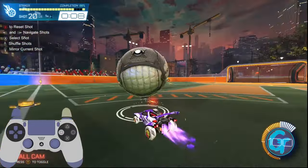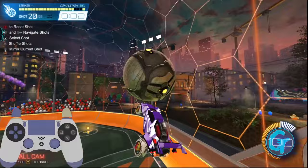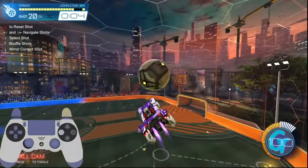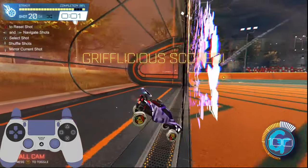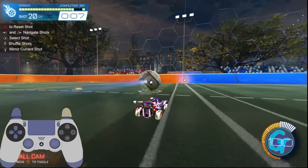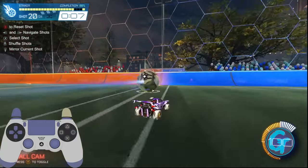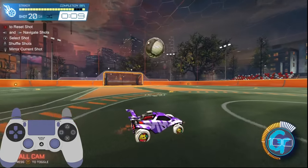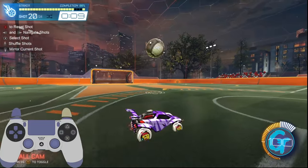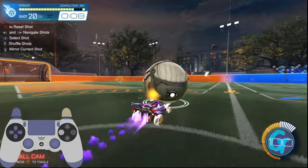Shot 20 employs all of the exact same techniques from shot 19, only this time we're going to be using some of the earlier techniques regarding catches on the ground. This shot more accurately represents an in-game scenario where you'll have an opportunity to take control of the ball and set yourself up for an air dribble off the wall. A good tip if you're looking to do this setup quickly is to catch the ball in a sort of pinch towards the wall. Instead of catching it with the side of your car, we're going to use the ball's momentum and redirect it while simultaneously putting it on the ground — timing your contact with the ball just before it touches the ground. It will feel almost like the ball rolls off the tip of your hood.